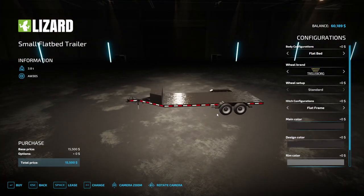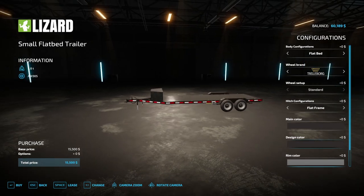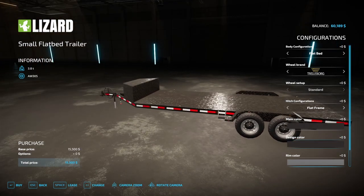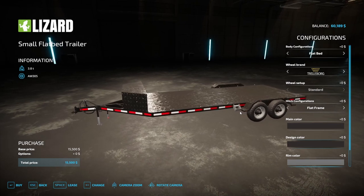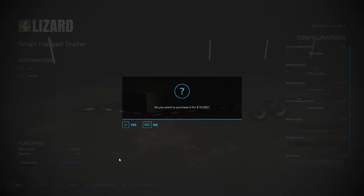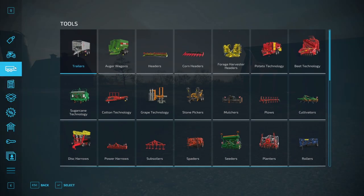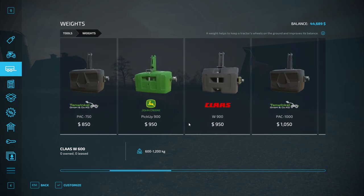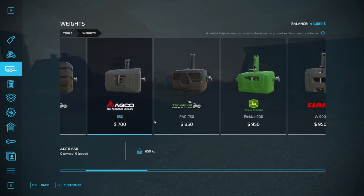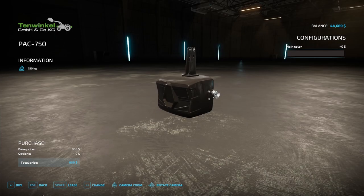I probably should buy this rather than lease it. Leasing it is only $790. Should I buy, should I not buy? We are selling letters — lettuce — so we will need to move those. I'm just gonna buy it. I think we will need it. One thing I also think we'll need is a weight for our tractor, because it has been struggling before with certain things. So I want to get a pretty good size weight — we're gonna buy this as well.